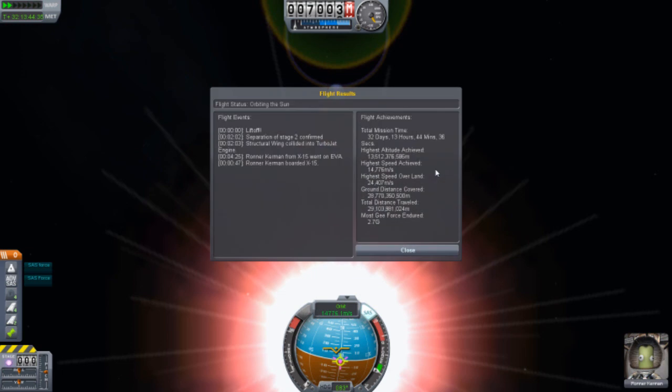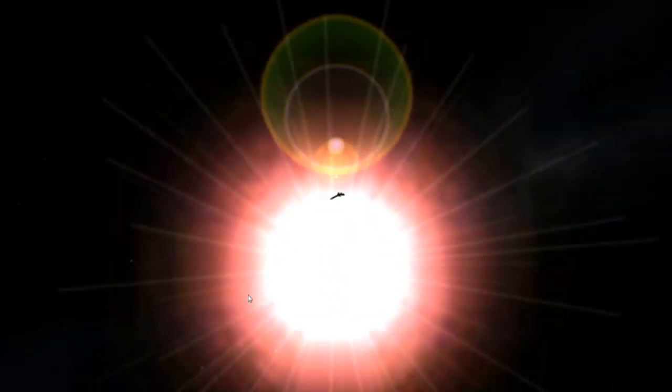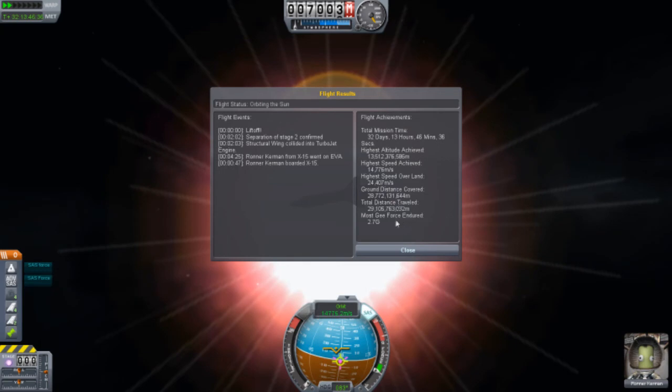F5 — quick save. F2 takes away all the other crappy stuff. Now I'm just trying to see our home. Where is Kerbin? I don't think I'll find it. Well, this looks pretty enough. I hope I didn't blind you guys. Well, this is the end of the episode. I hope you enjoyed. I'm sure Rana Kerman did, with the 2.7 G-force.